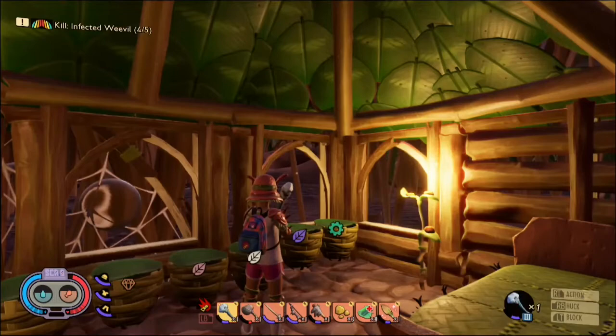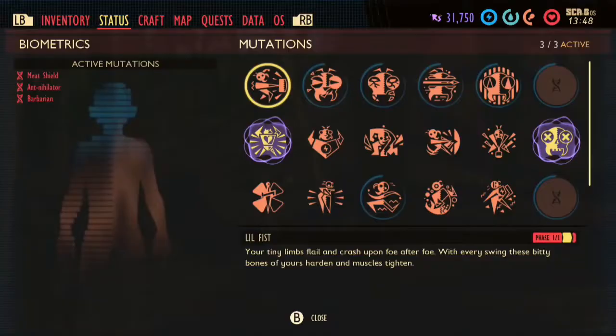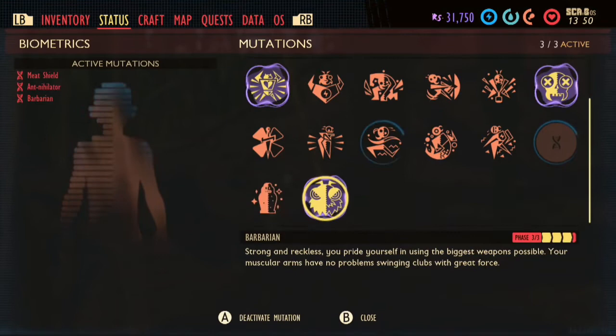Consider gathering the necessary resources for the construction and putting them into a construction shed prior to building — this makes the actual construction a lot quicker and a lot easier. As you can see, I built a whole shed to hold the materials I would need to build my ant trap.